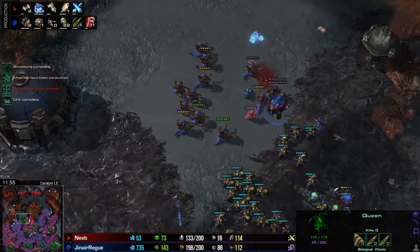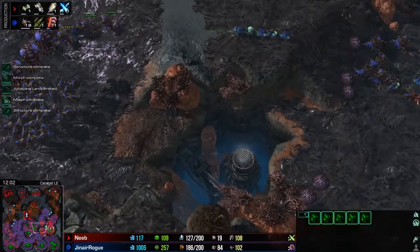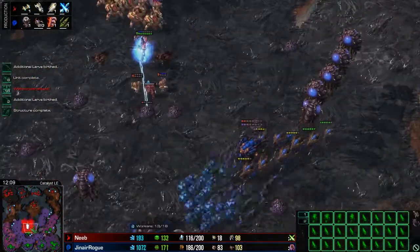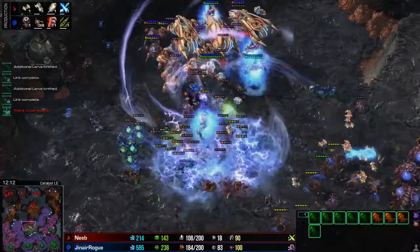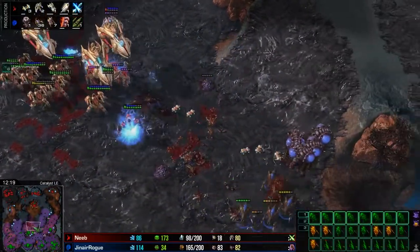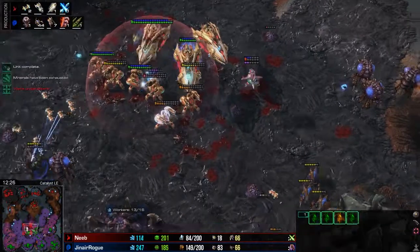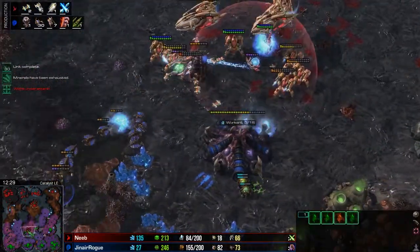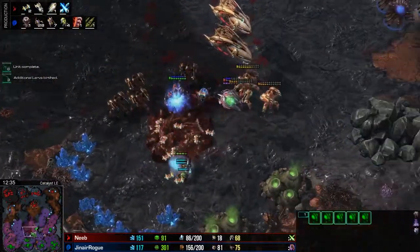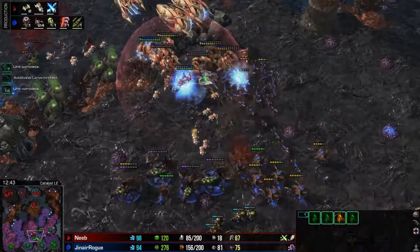That could mean getting a Spire — that's the safe decision because we do know it's going to be Carriers. So here around twelve minutes we're going to see the Spire starting. There are the Adrenal Glands we talked about and there's the Spire. And finally this is the final battle — Banelings rolling in, the Carrier doing its carrying thing, Zerglings, Banelings, and Hydras coming in. It's still a very very close army supply count, but the economy makes the difference. Neeb cannot reinforce his army — Rogue will have no problem reinforcing his. As long as he continues hitting his injects, this is no problem.